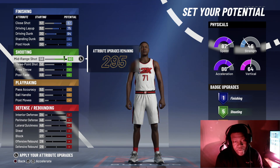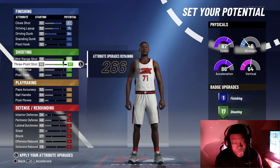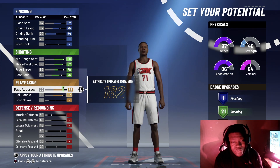Once you get to your mid-range shot, you're going to make that a 90. Then your three-point shot will be an 87. You're going to make your free throw a 70, and then you want to make your post fade a 76.